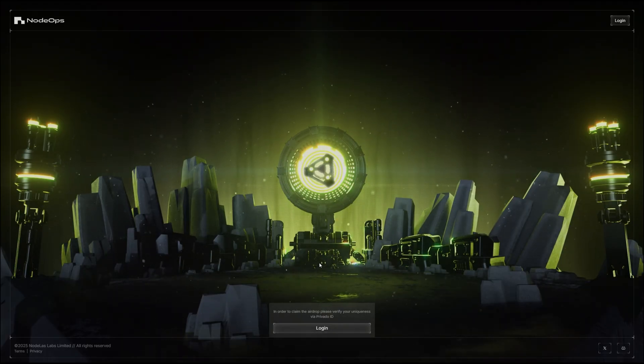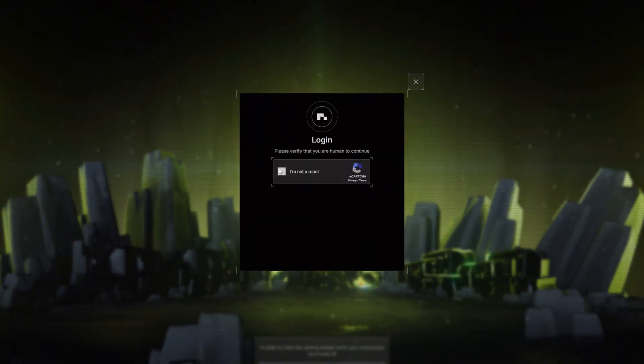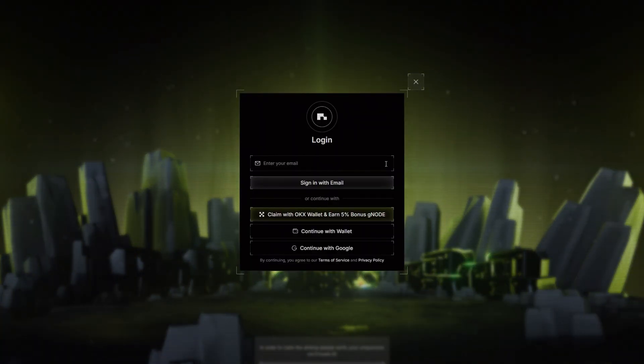When you're on this page, you need to log in. Click on login, verify you're not a robot, and then you can sign in with your email address, with an OKX wallet which earns you a 5 percent bonus, with your wallet directly, or with your Google account. I'm going to sign in and proceed with the next steps.